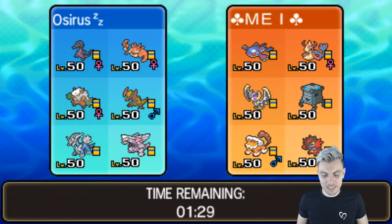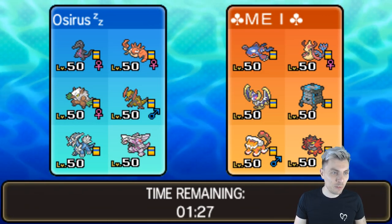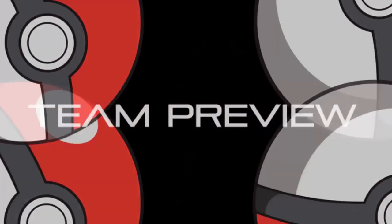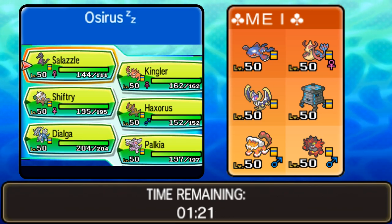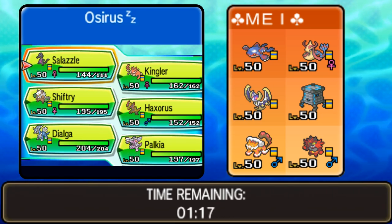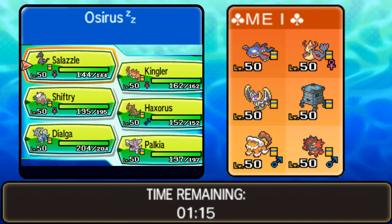And we've got our next opponent — finally! It's been taken three tries here. So let's hop into team preview. Our next opponent is running a team of Kyogre, Milotic, Lunala, Stakataka, Landorus-Therian, and Incineroar.